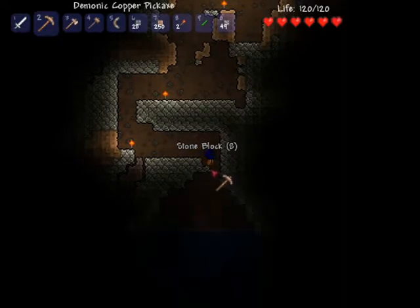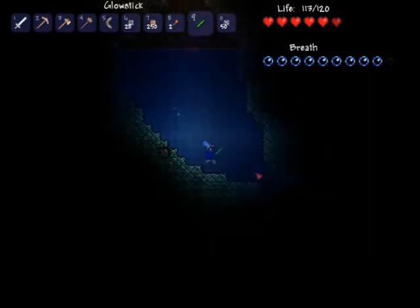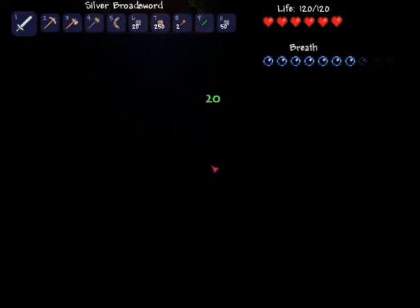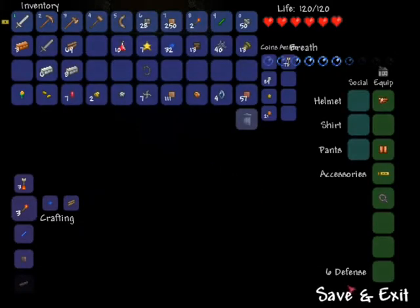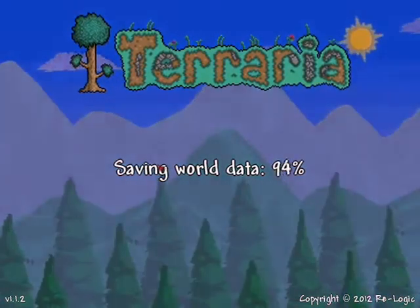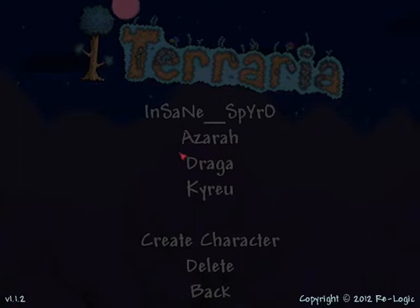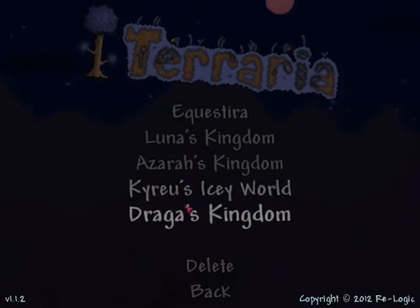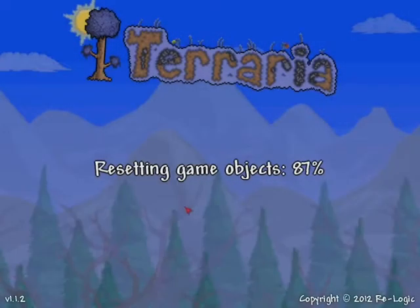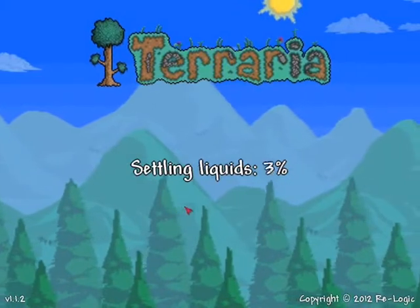We'll drop down into here and see if there is anything amazing down here, any kind of cavern we can go for. There isn't really, so we're going to save and quit and then go back into our world. While our world is loading I'll tell you about all the videos I'm currently editing together. Drager's Kingdom, let's go.